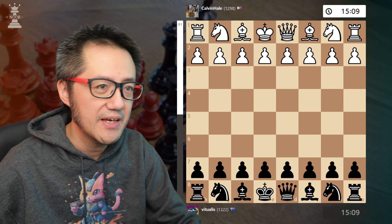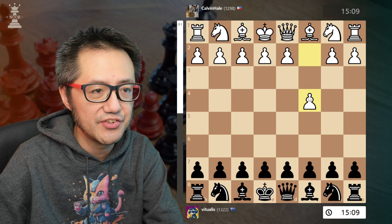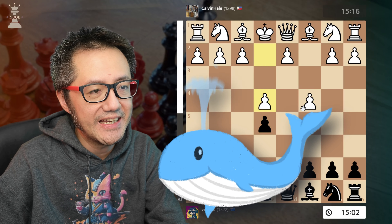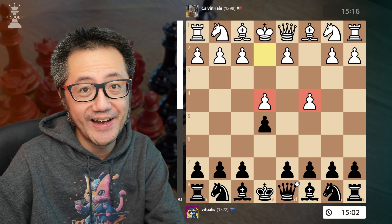Let's take a look at this opening. I've got the black pieces and my opponent leads with the English Opening, c4. Against that I usually play e5, and now e4 — that arrangement is the Whale.